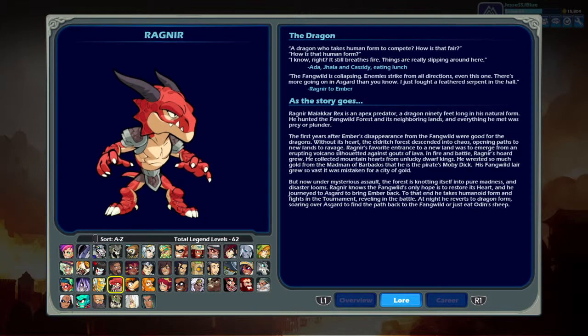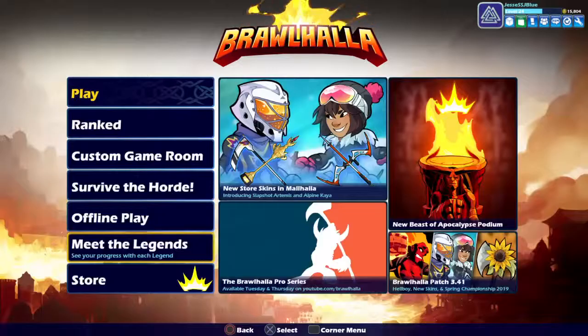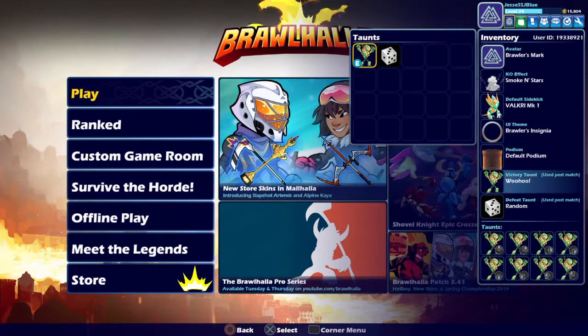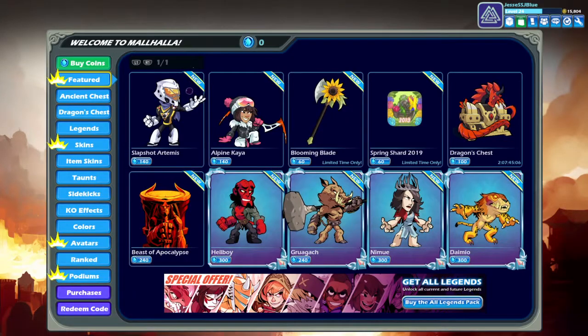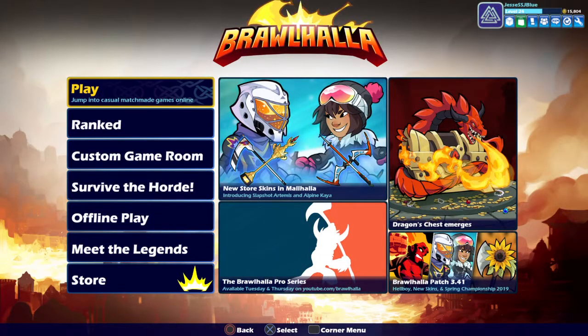Ragnir Malikar Rex, my leopard gecko's full name, is an apex predator — wait, Apex Legends? A dragon 90 feet long in natural form! How did this boy get 'natural form'? All you need to know is he's a lit dragon. Isaiah is right above him — he's just like an army guy that shoots you. Okay, I'll end it here guys, see you next video. Peace. And again, about that money though — I have no taunt. But these are cool right, that dragon chest with Ragnir in it? Illuminati confirmed — okay, peace out guys, see you next video.